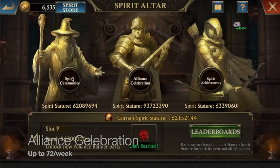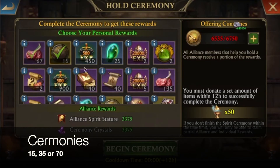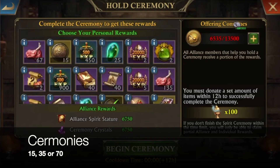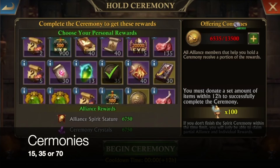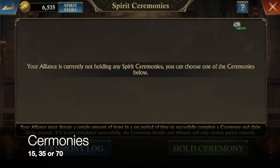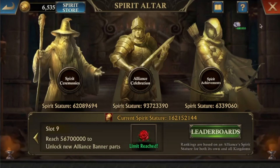If you really need them you can also hold ceremonies for noble badges. It's good if you need the last few badges, but I think there are better ways to get them and there are more interesting ceremonies to do in the long run. But if you really want those last badges to get your upgrade, you can always use that to accelerate.